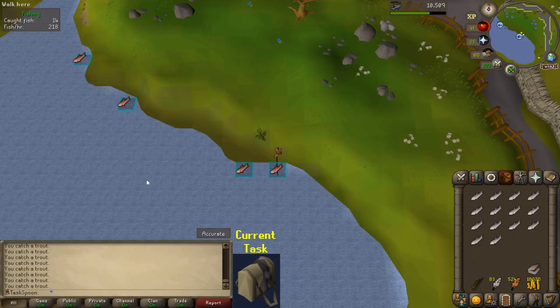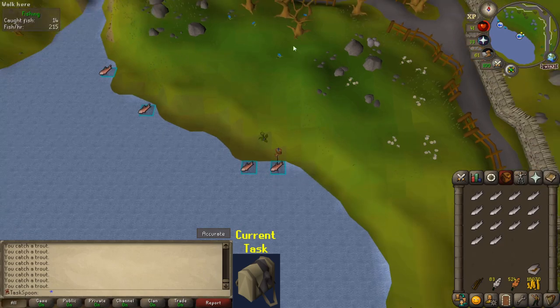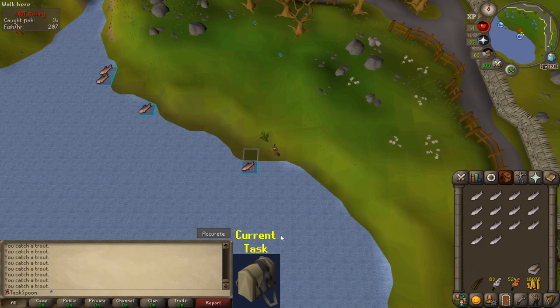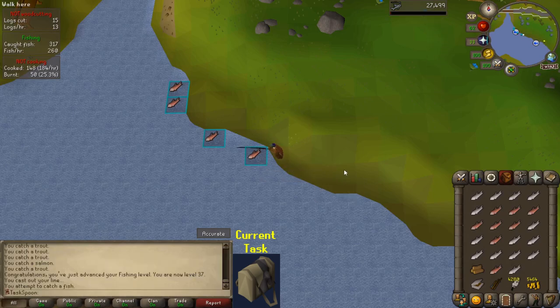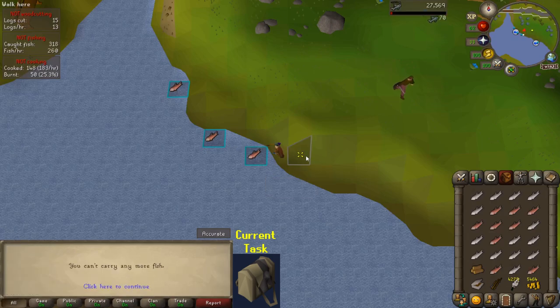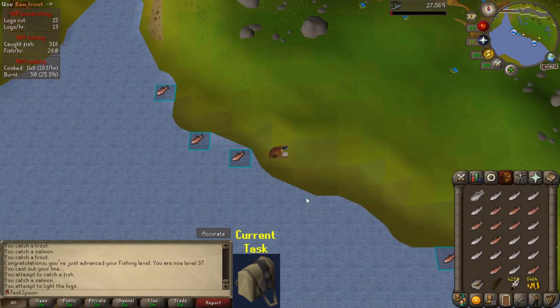Here we are at the fishing spot. Just going to catch all the trout, cut a tree, light it on fire, cook the trout, drop the trout, repeat. I realize now that cooking isn't technically part of the task — I just need the raw swordfish. It's faster for me to cook them and drop them here than it would be to bank them and cook them later. So I'm doing the faster thing technically. It's my series, I make the rules.